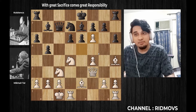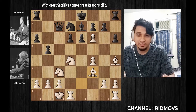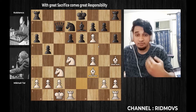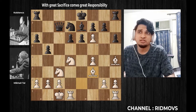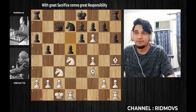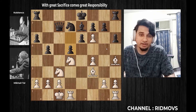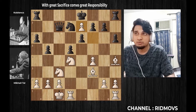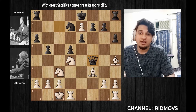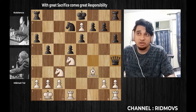He captures the knight on F6, then he captures the bishop at F3. Now he has two pieces. When he captures the bishop — that is pawn to D5 — if he goes for the bishop capture, he comes with a check. Then he goes for the bishop and now he comes with that bishop. Here, we have a lot of value advantage.